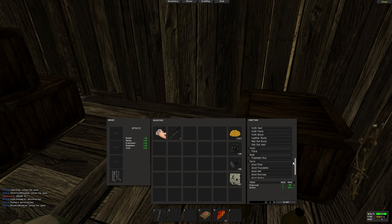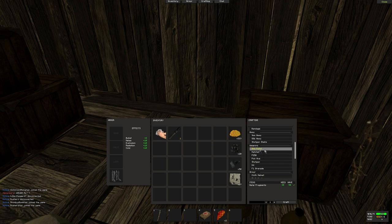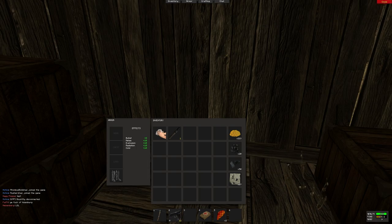Let's make the 9mm pistol, which is the first and only gun you have in the very beginning without researching anything. It takes 30 metal fragments, so once you have those, just go ahead and craft it. And we got your gun.